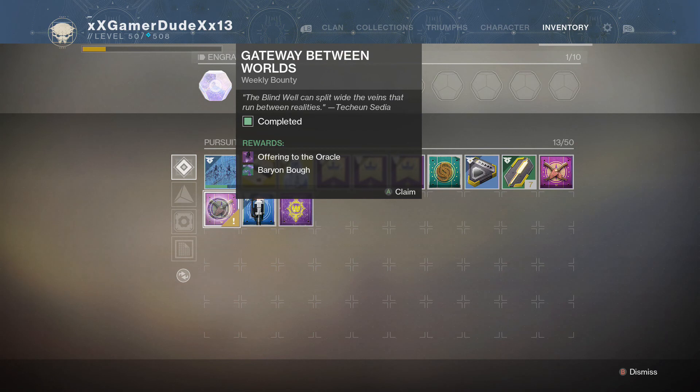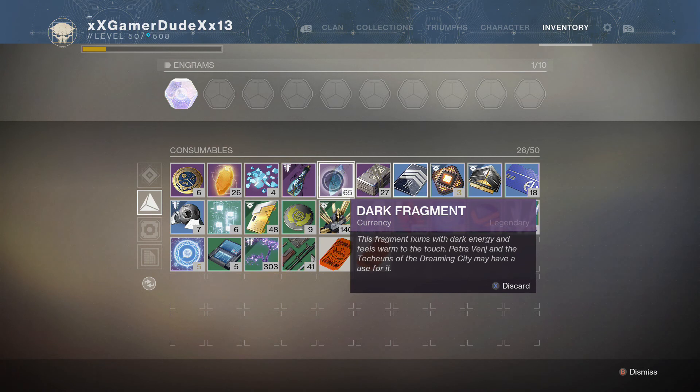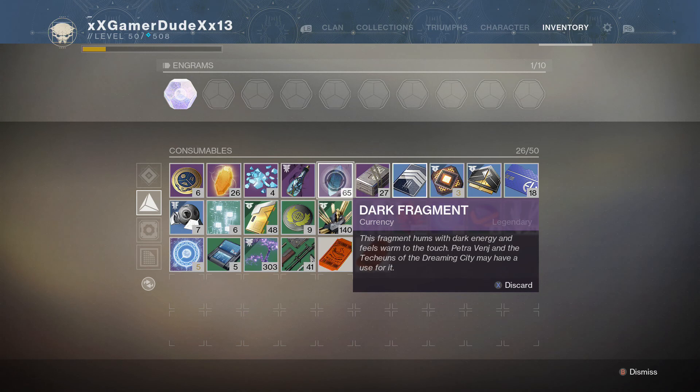First of all, you have to go to Petra Venj and pick up the bounty called Gateway Between Worlds. How do you get this bounty? It comes at a cost — you need to pick up the legendary currency called Dark Fragment from the consumables category. You can get Dark Fragments everywhere: patrols, public events, or the Blind Well. In order to get that bounty, you have to get 40 Dark Fragments to purchase it.